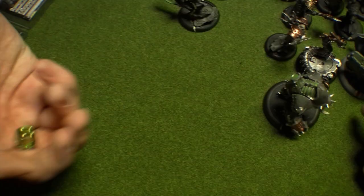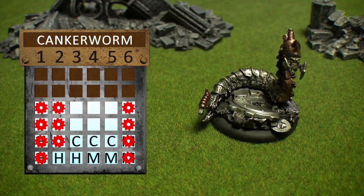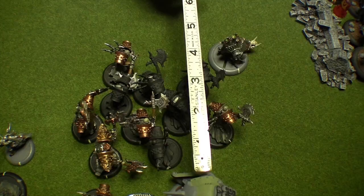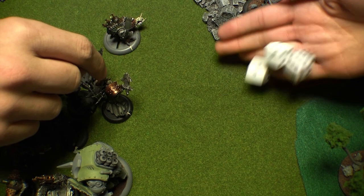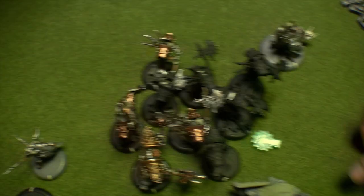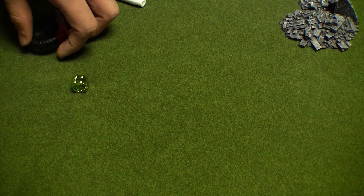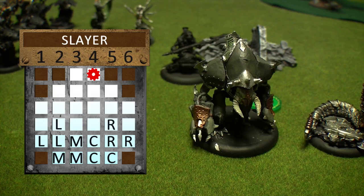First, we resolve damage with the Bane Thrall in base-to-base. He fails his tough roll and is killed outright. For Canker Worm, I roll dice plus 2, and choose to boost the damage roll. With Signs and Portents, I roll 4 dice for damage, removing the lowest — this inflicts 12 damage to column 2, leaving the jack with only one hitbox left. The remaining blast hits 6 more Bane Thralls with power 9, so I need to roll a 7 or better to trigger a tough roll. The first exceeds armor and fails the tough roll. The second exceeds armor and makes the tough roll. The third takes no damage. The fourth exceeds armor but makes the tough roll. The fifth is the officer and only takes 1 point of damage. The sixth takes damage and fails the tough roll. I also roll damage against the Slayer Helljack at dice minus 8, causing 1 point of damage to column 4.